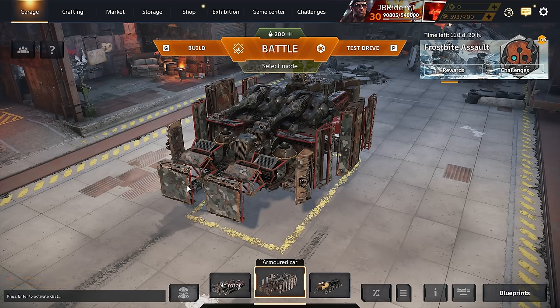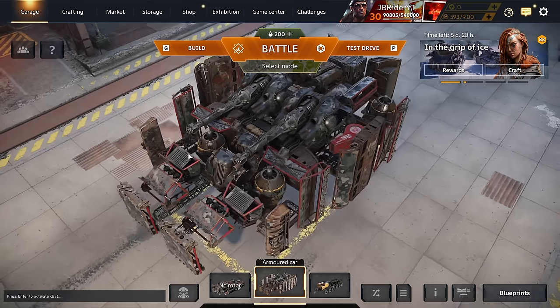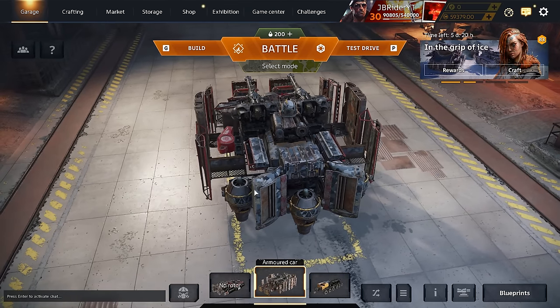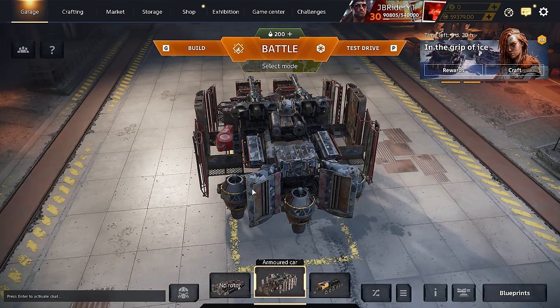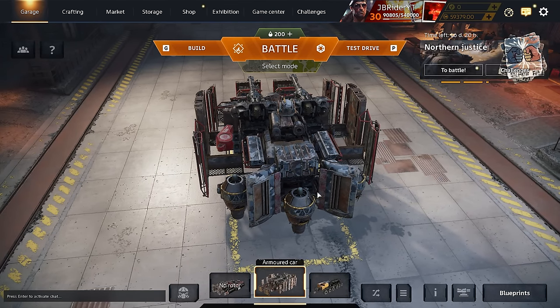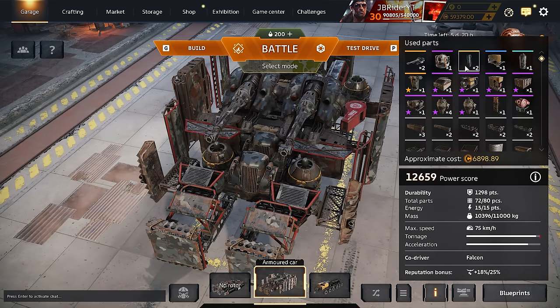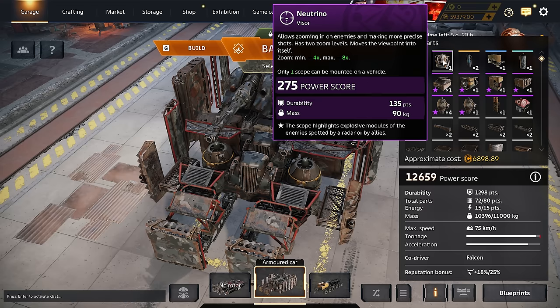Welcome back to the channel. In today's video we're checking out the Narwhal cannons again, but using it with the Catalina cabin. Someone asked in the comment section to cover some hover builds, so here we go. This build was given to me by Yorha and it just looked really good to pass up.